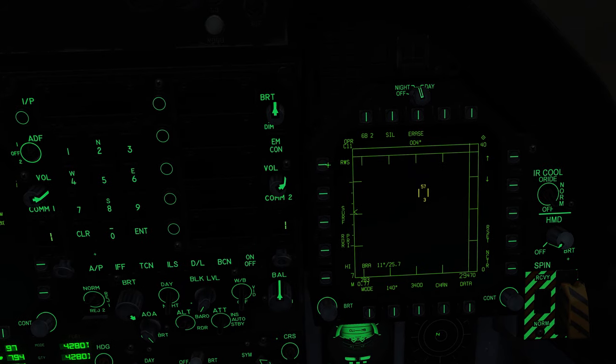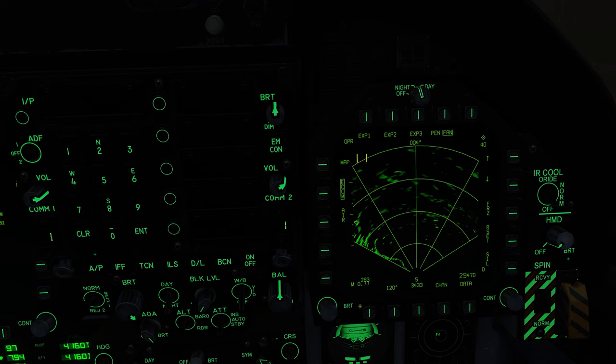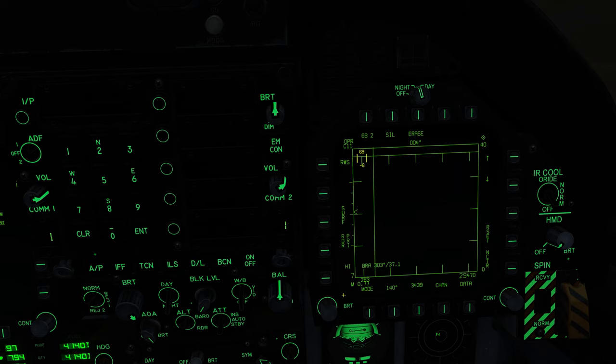Then we have range while search — your search mode. You can select TWS, track while scan, by simply pressing the OSB next to those two options. When you go into track while scan, you can see that the azimuth search has changed — we'll talk about that in a later series. To change it back, come down here and adjust the azimuth search back to 140 degrees. The next option available is surf for surface — if we click that, we get our air-to-ground radar. And then if we want to go back to air, we simply select air.